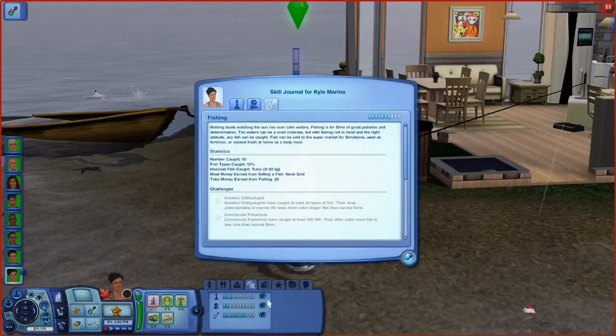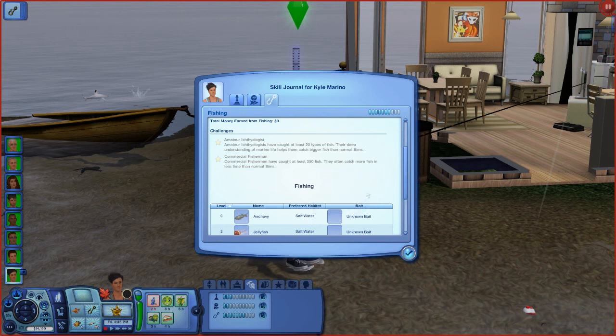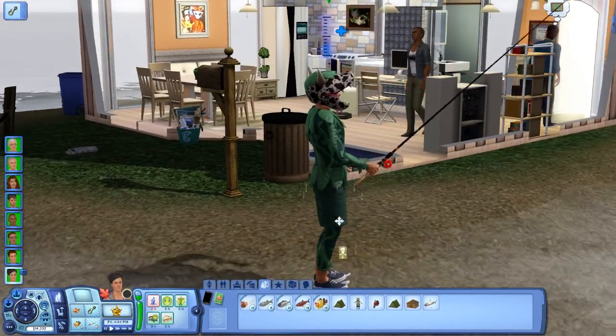I guess we could look at his skill journal. Preferred habitat: fresh and salt water — interesting. Those are all the fish that we caught, and they don't say if they're perfect or not. Ichthyologist — they have caught at least 20 types of fish, and their deep understanding of marine life helps them catch bigger fish than normal Sims. Commercial fishermen have caught at least 350 fish and often catch more in less time — that's a great way to make some simoleons. Let's sell those daisies. Another red herring, I believe.